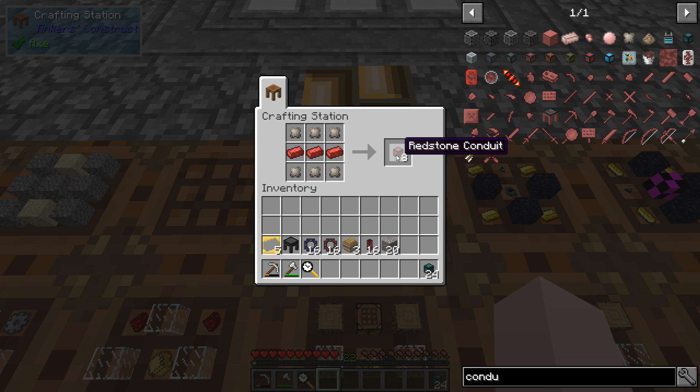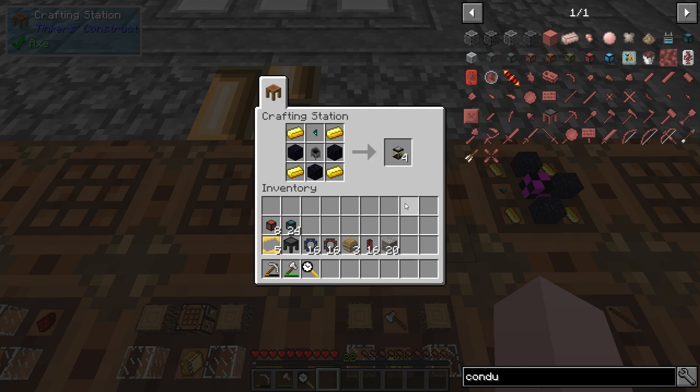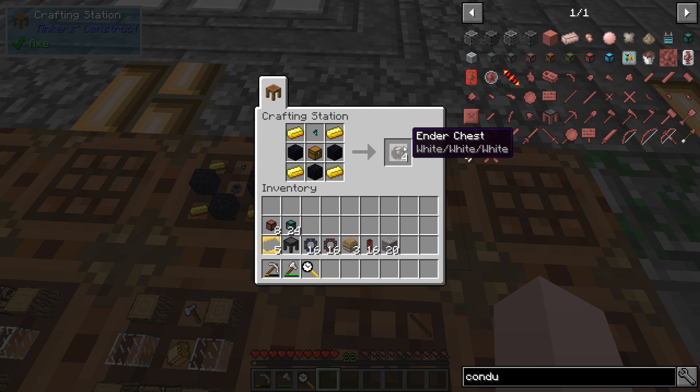The redstone energy conduit is just conduit binder and redstone alloy. I was planning on using ender tanks but decided not to - that's how you make an ender tank, using an ender shard instead of ender pearls. Same with the ender chest - no wool needed, and wool is harder to get than you'd think.